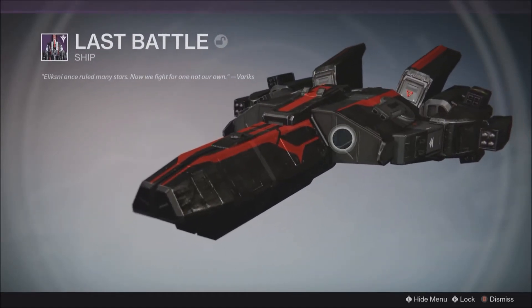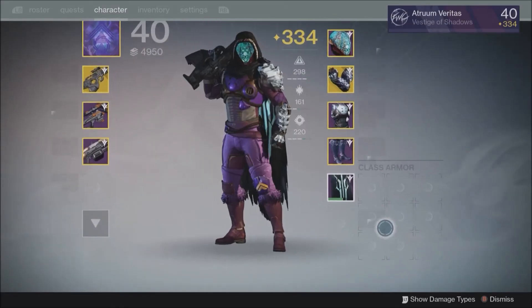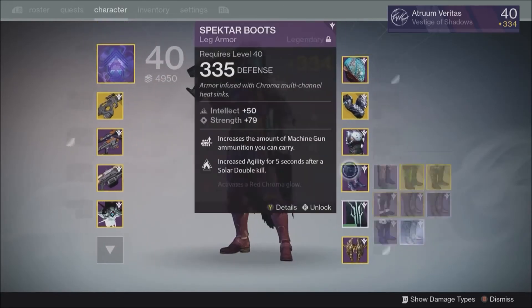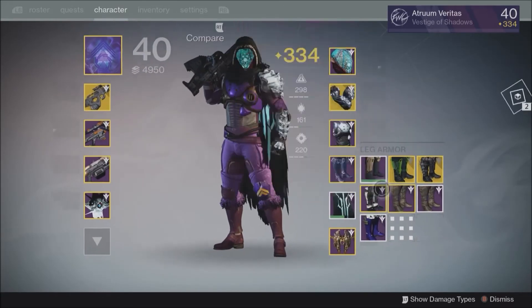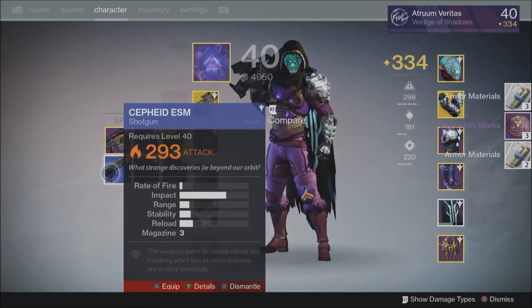This is the one I wanted, so I'll be using that on my Titan because I refuse to use anything other than Future War Cult gear. Anyway, so that's your weekly reset information: Sterling Treasures, Nightfall, all the good stuff — yada yada, moving on.